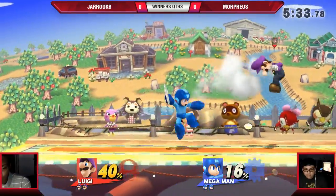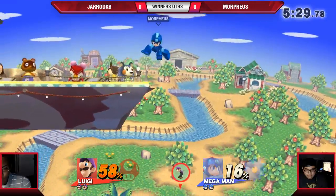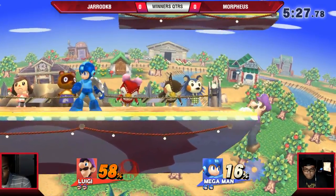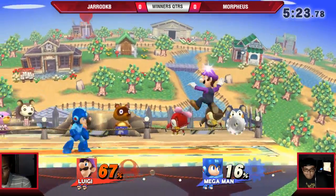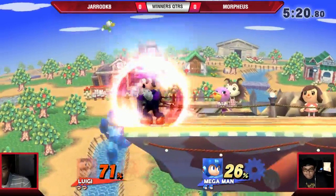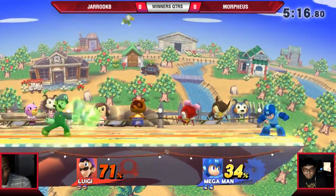Very risky option for Morpheus. He's just keeping Gerard out of striking range, get him out of his zone. Morpheus already going for a spike. Can you imagine if that down air connected and just killed him immediately? That would be such a demoralizer. Morpheus getting back on stage without too much punishment.